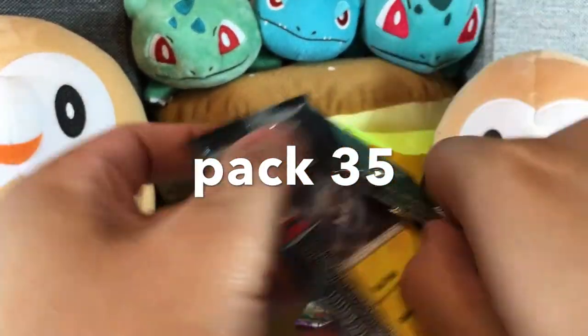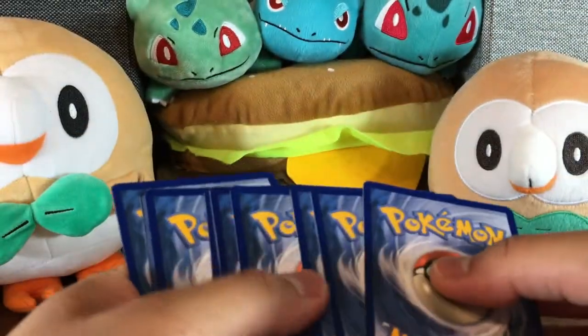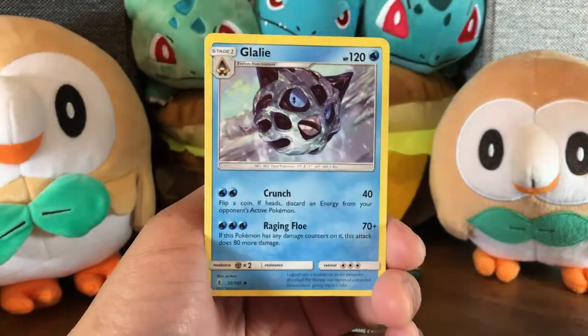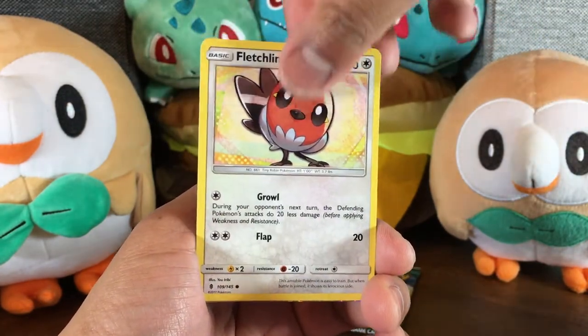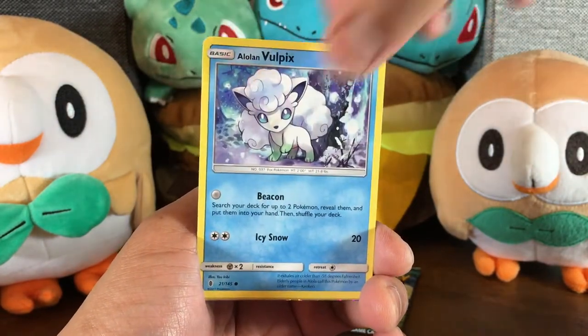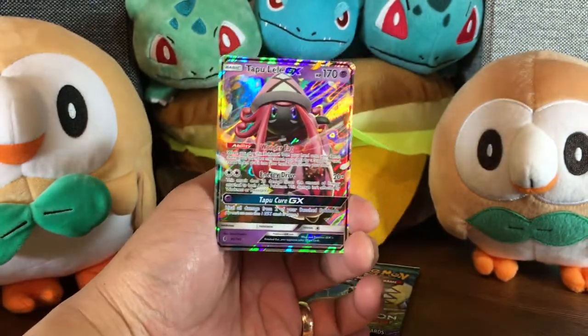And our second to last pack, pack number 35. Here's a new vocabulary word for you kids. Penultimate means second to last. So this is the penultimate pack. We start with our Grass Energy, Glalie, Watchog, Multi Switch, Alolan Geodude, Fletchling, Petilil, Beldoom, Alolan Vulpix, a Reverse Comfey, and a Tapu Lele GX.